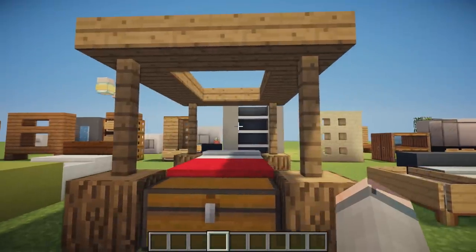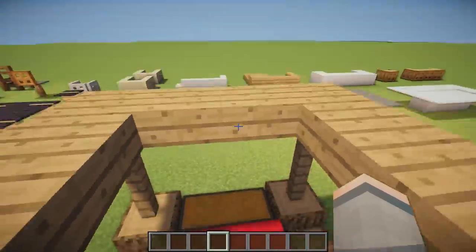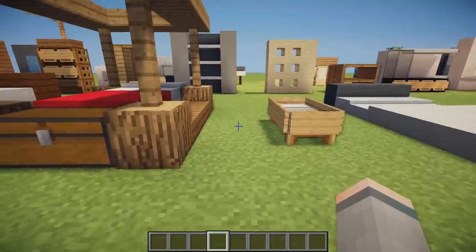Then we have this awesome luxury bed with fences holding up an overhang — this would definitely look awesome in a big survival mansion. There's also a chest for storage as well.